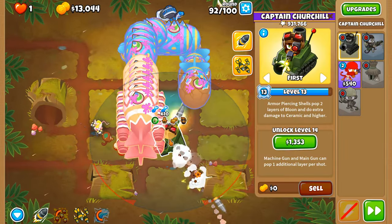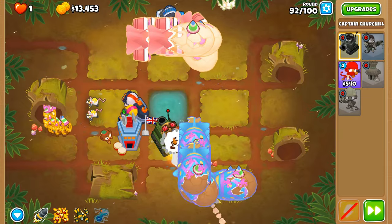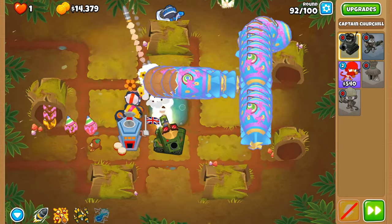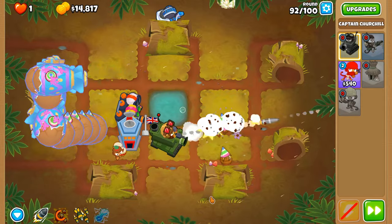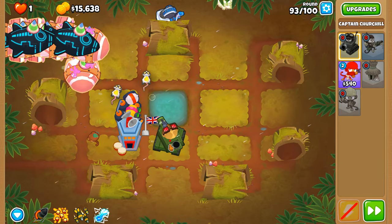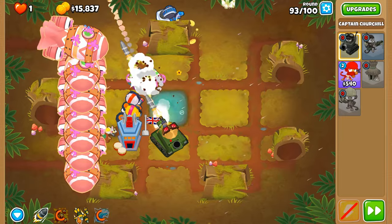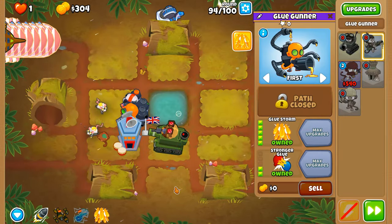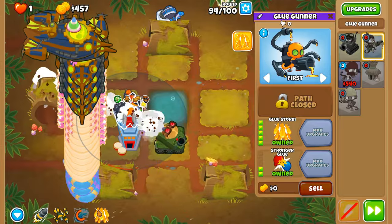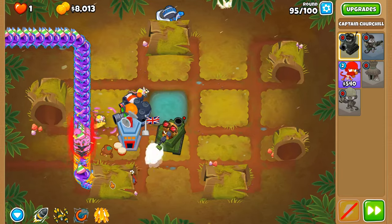Look at the amount of pierce that Churchill has — just going straight for all those BFBs. It shows how good Churchill actually is. He's one of the most powerful heroes in the game. I'd still say Adora is more powerful especially for late game when paired with True Sun God, but Churchill is definitely up there with Azalea and Psi — though with one click Psi can just decimate an entire field of DDTs. Psi's silent scream ability has a pierce cap but it's stupendously high. Let's get glue storm now.